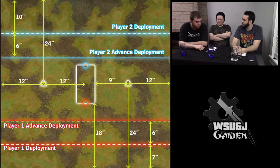In this scenario you have the option to dominate your own flag for points. To dominate your flag you must be base to base with it with your Warcaster or Warlock. You can also control or dominate your enemy flag — controlling it gives you 1 point, and dominating it gives you 2.